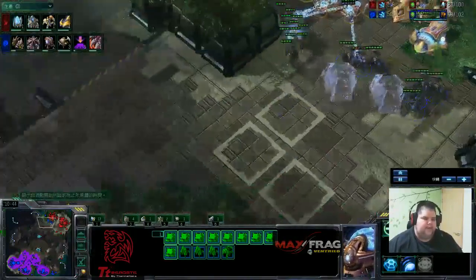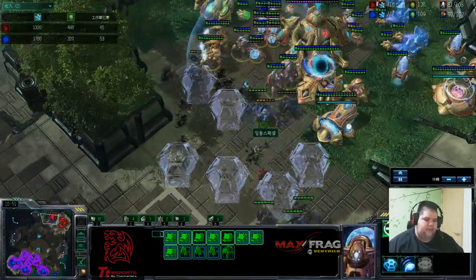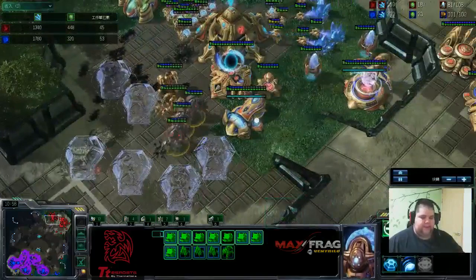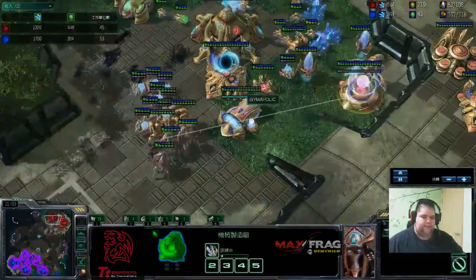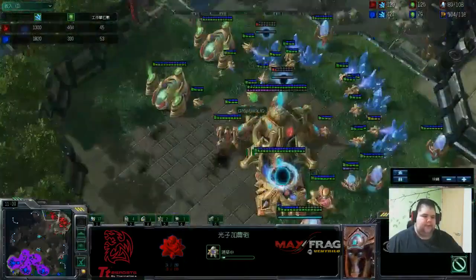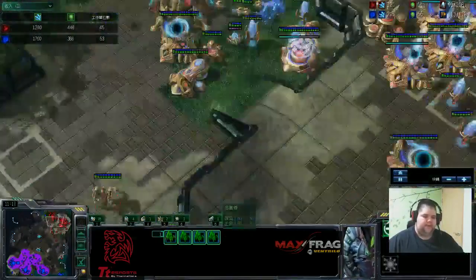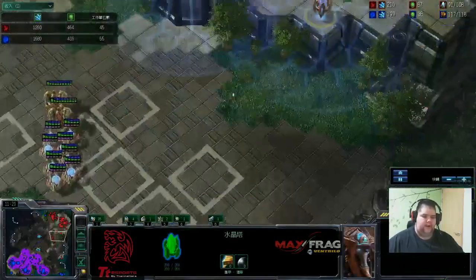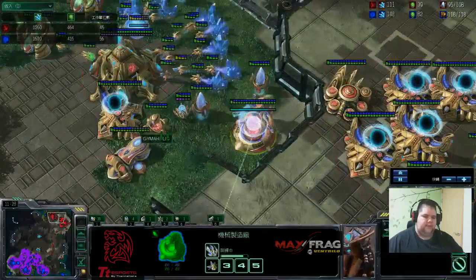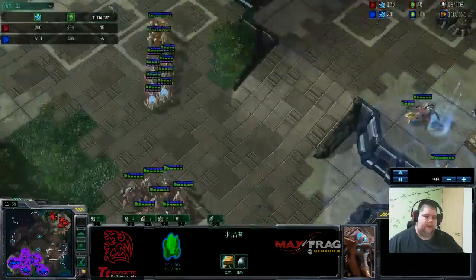Right now that guy was just trying to put pressure on me. I could have gone macro at that point — that guy wasn't very good. But my plan was to all-in. I've got armor, I've got three immortals. Make the warp prism by now. I've got some really stupid flanks on this map, so better safe than sorry. Put a pylon on the edges here to warp in before the warp prism.